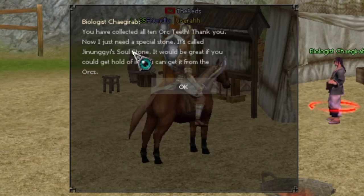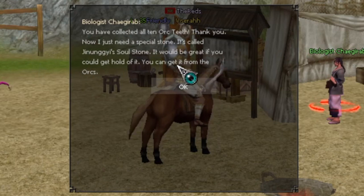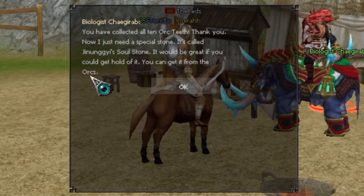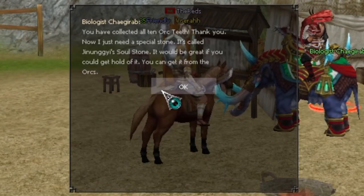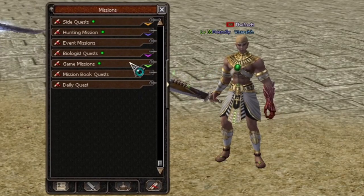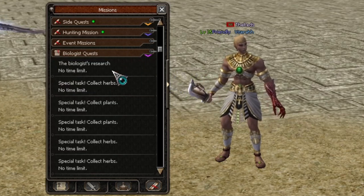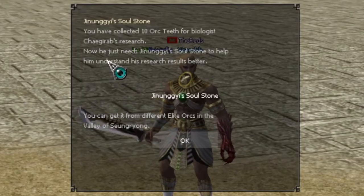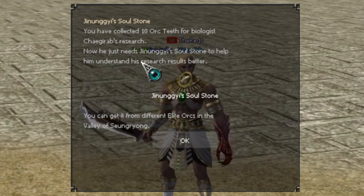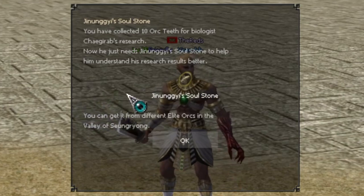Here I believe this is the last one — you've collected all the orc teeth. Now I just need a special stone, a soul stone, and you can get that from the orcs in the valley. If you open up your missions tab underneath the Biologist quest and click on the Biologist Research, it will give you more information: you've collected 10 orc teeth, now head over to the valley to get the soul stone from the elite orcs.